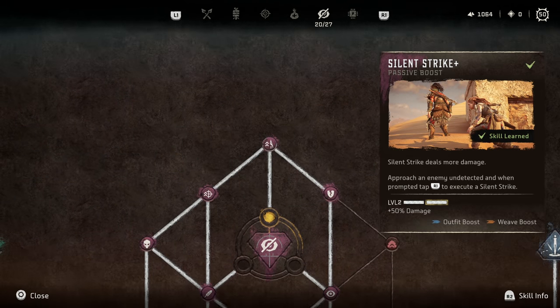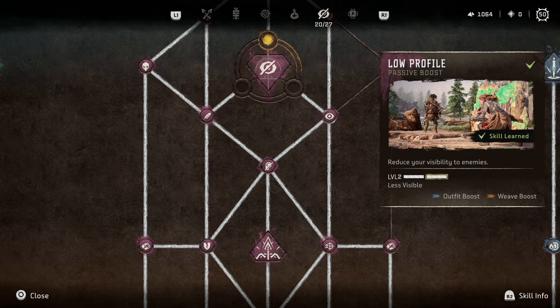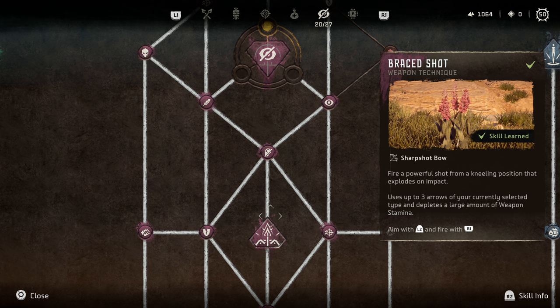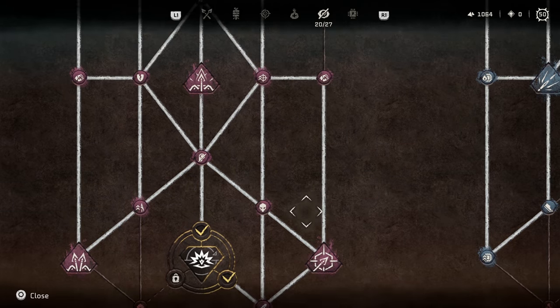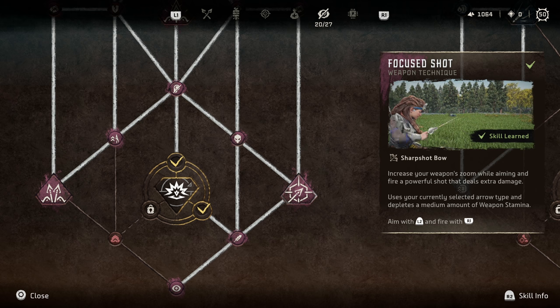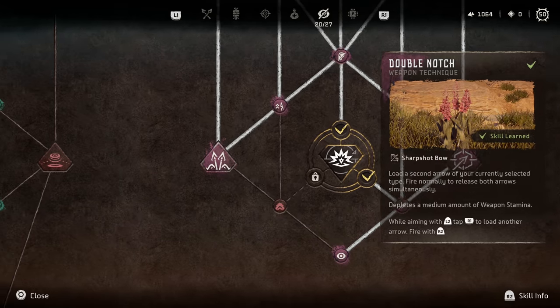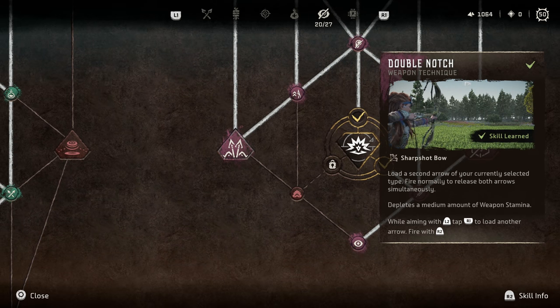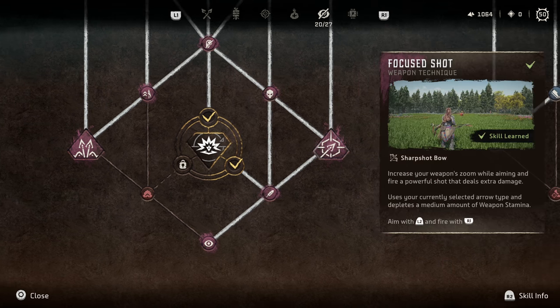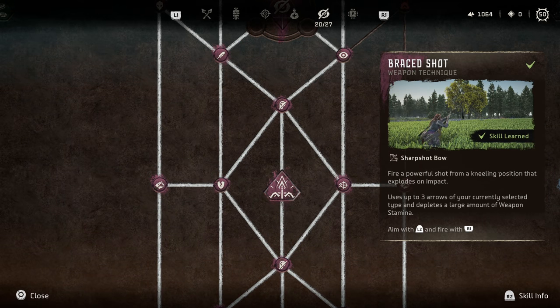Moving into the Infiltrator tree — this is all your stealth stuff. In general almost everything in this tree can be good. Low Profile is a good one to get early because it lets you get closer to machines for overrides and critical strikes, same with people. In terms of weapon perks, we have three. Brace Shot fires a powerful explosive — this one's actually really good; in my experience using Brace Shot it was decimating, you're literally firing off a missile at the target. Focus Shot is also a really good skill — a snipe from far enough away that you can pop off a component with the machine not even noticing you're there. Lastly we have Double Notch, which can be useful, but most of the time when I'm using that bow I'm far away and I'd rather just use a snipe. If you want the sniper style, Focus Shot is great, but definitely don't discount Brace Shot — this thing does some meaty, meaty damage.